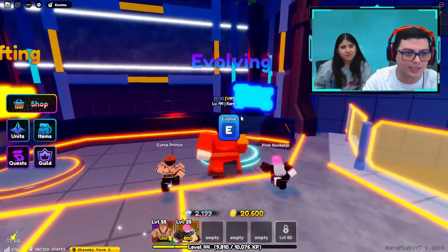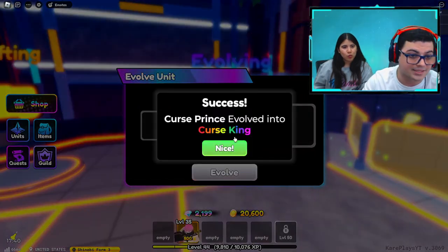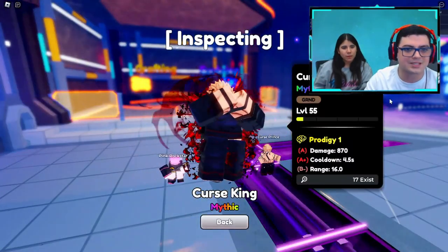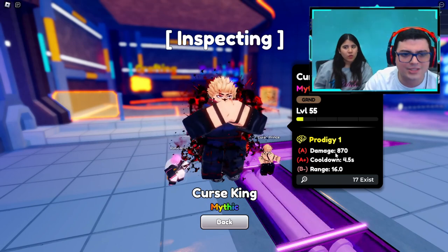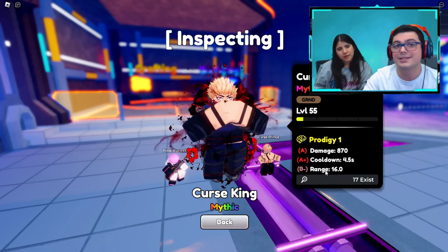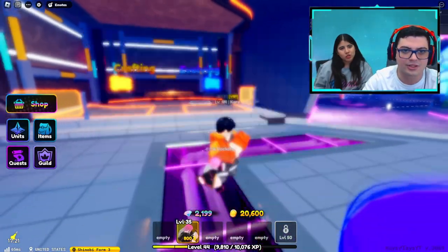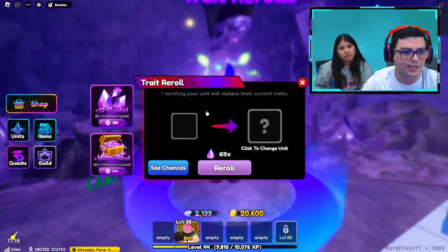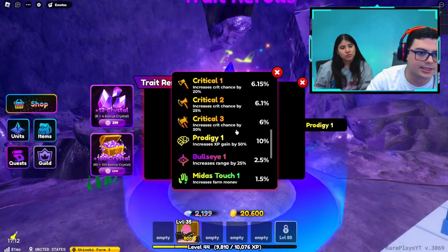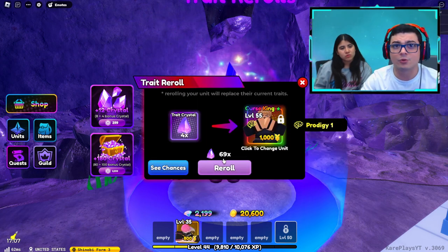I already crafted the thing we need, so let's grab our Cursed Prince and do it. Cursed Prince, you are now evolved. Oh, L stats — I was hoping to get better stats. Before this I had A-, A-, and C+, so we now have A-, A+, and B-. It's not the best stats but I'm definitely happy with them. I have Prodigy, which increases the amount of XP he gets so he levels up faster, but I'm done with that. We have 69 rerolls — the magic number.